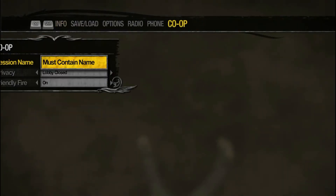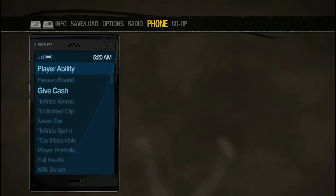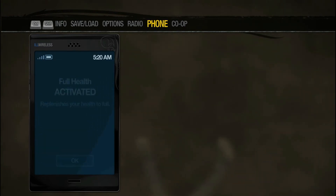To come back to life, all you do is go to your phone, go to your cheats, and then go to Full Health — and then you'll fall out of the world.